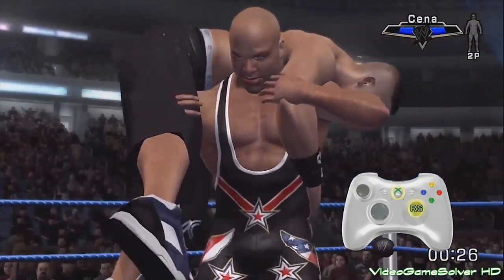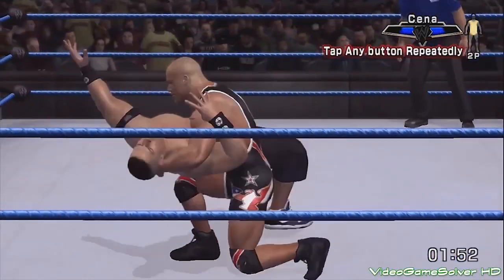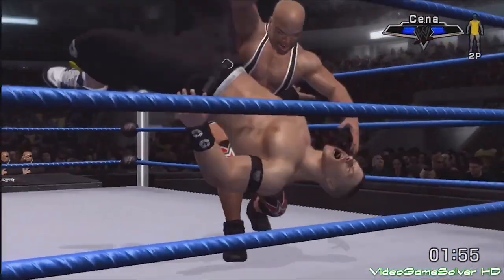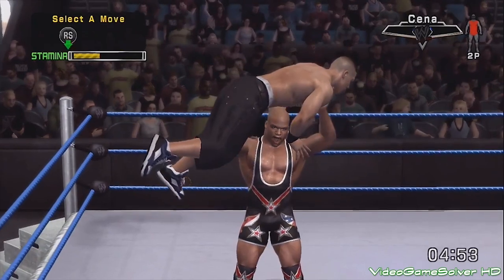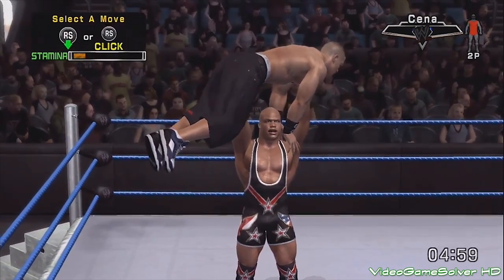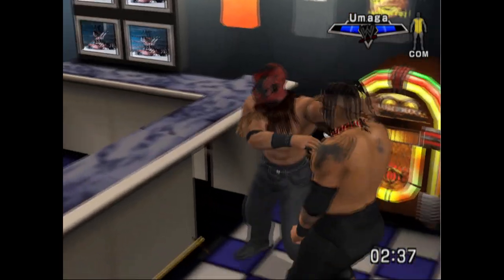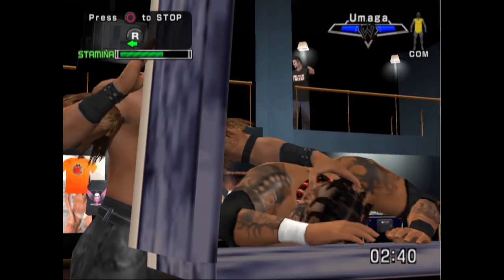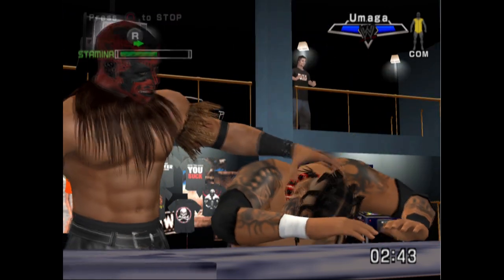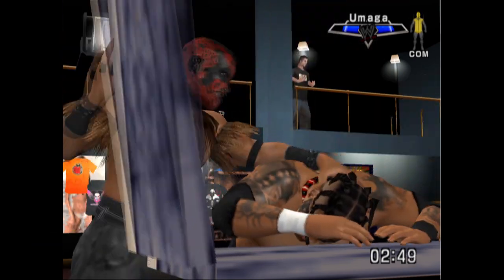Now let's look at the exact opposite. The Ultimate Controls in Smackdown vs Raw were fine, I guess. Whenever you are in certain positions, you have a choice between moves that you initiate with the right stick. This can look a little silly because you have guys like Kurt Angle doing uncharacteristic things like military press slams. You can drag your opponents towards interactive objects, which is pretty cool. But the thing is, most of these will be countered so fast unless you're playing on easy mode.